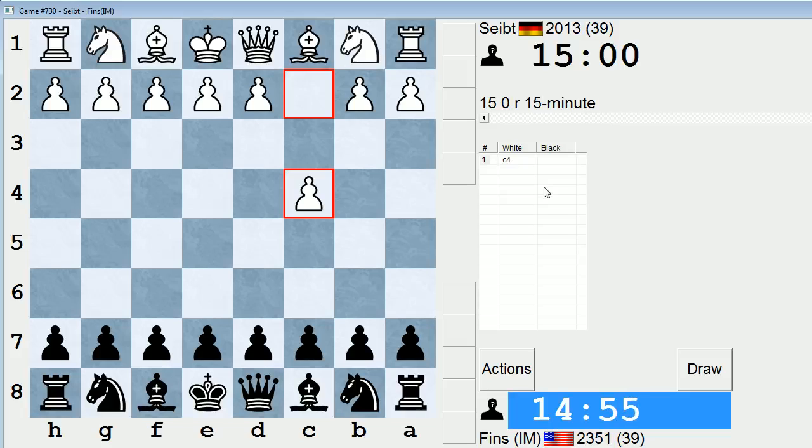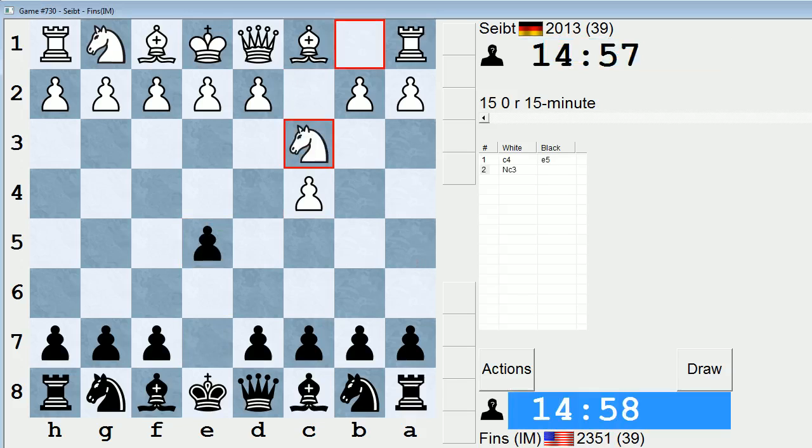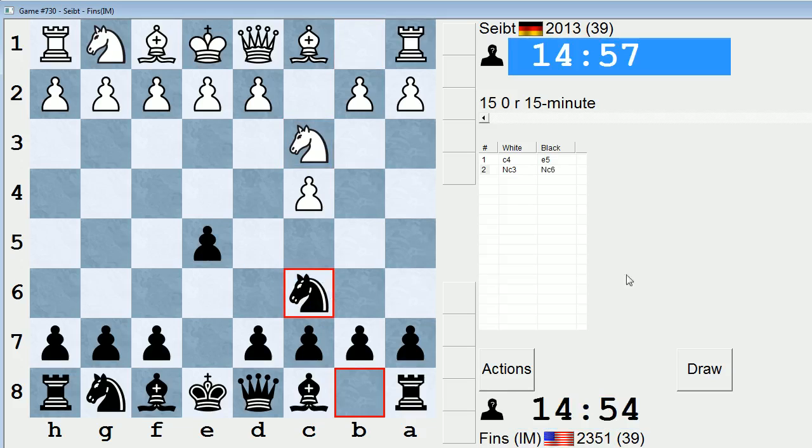Hey guys, this is John. I'm playing Saped in the 15-minute pool in ICC. Saped opens with c4. Let's play e5 this time — we'll play the King's English. Knight c3 is played, and I'll put knight c6.